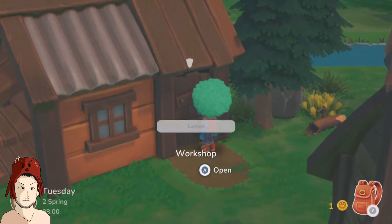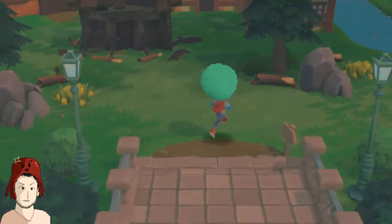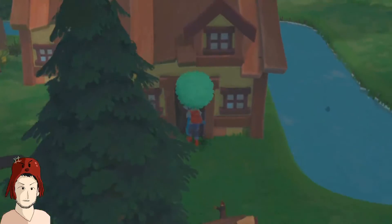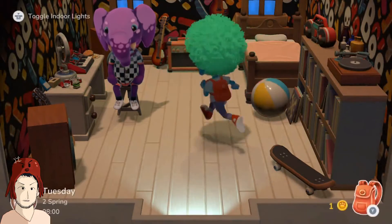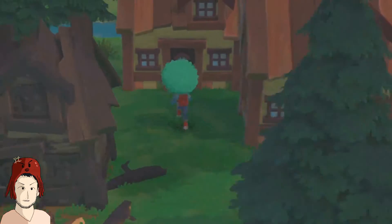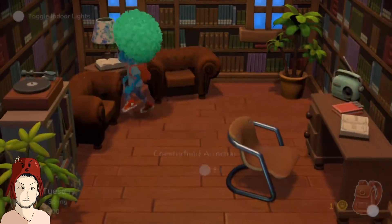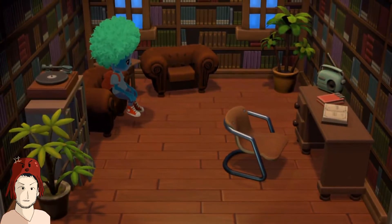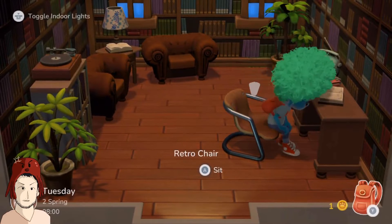I can't get in the workshop — it seems to be locked. So what do I do now? I think maybe I have to go back into town. Let's have a look in here and see who lives here. Oh, it's this guy — I remember him, he has a skateboard but I never see him using it. And I'm guessing this is May's house. I don't think you're in here. Nope. So let's sit down on your chair. I'm using all of your chairs.